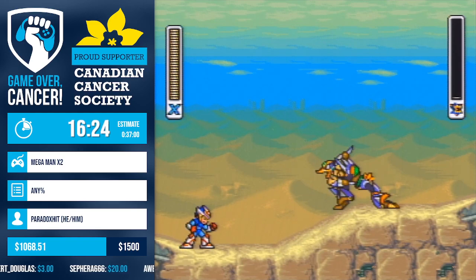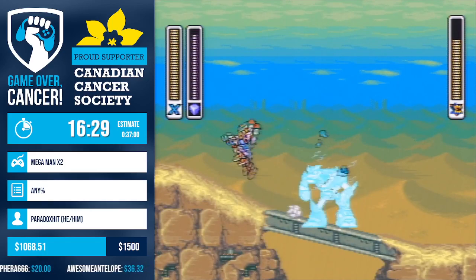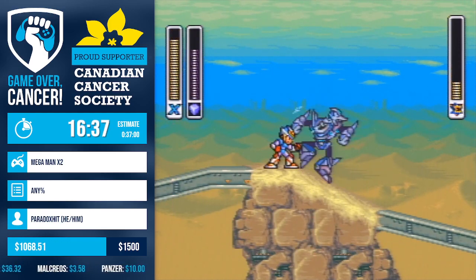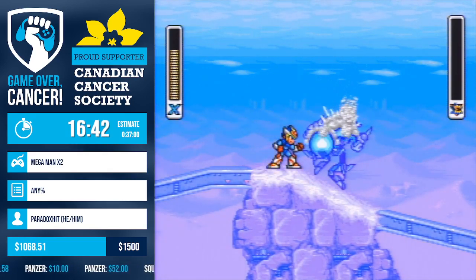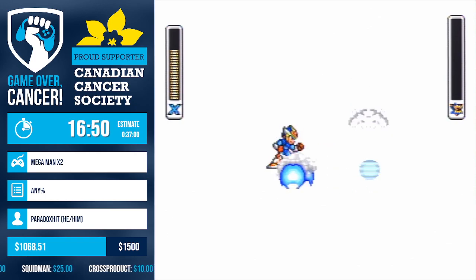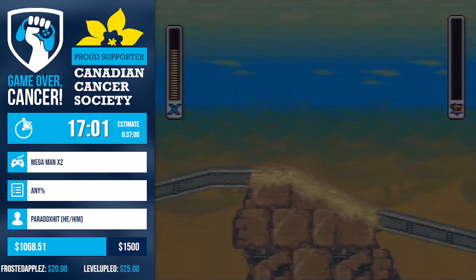Ostrich fight — Ostrich has a quirk where whenever he jumps up, his iframes reset, so you're actually able to get multiple hits on him with the buster and the crystal shot. Thankfully there's no RNG in this fight because every time you use the crystal shot on Ostrich, he's guaranteed to jump up into the air, so you're able to get multiple hits on him if needed.